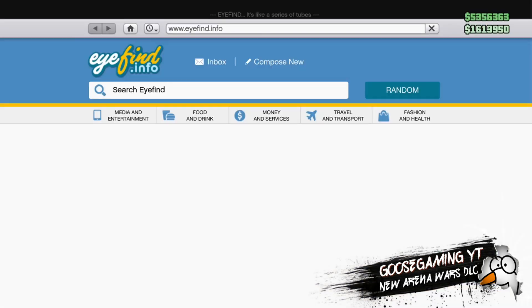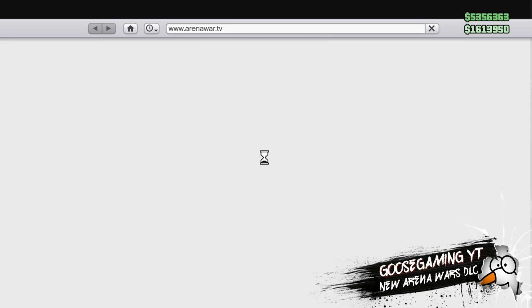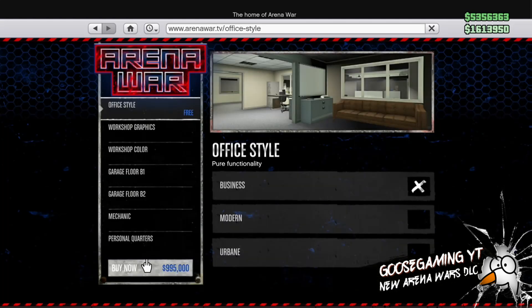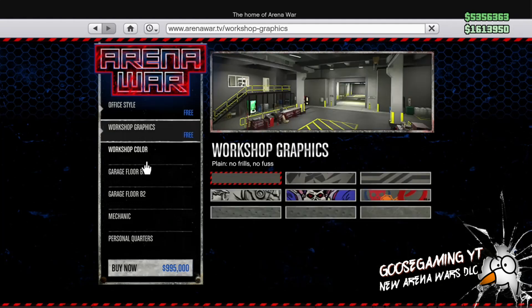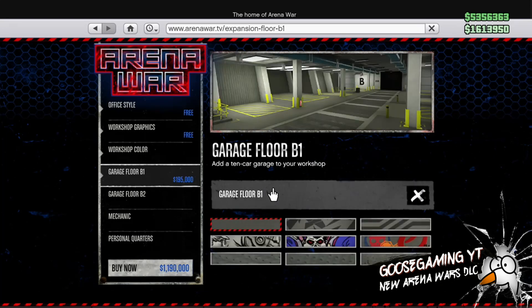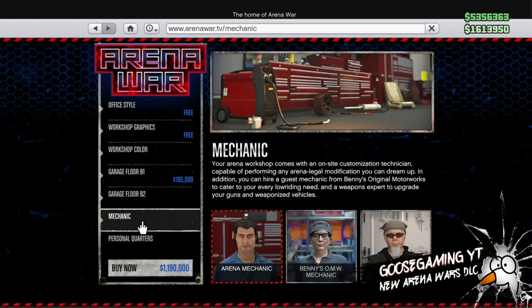So we're going to go ahead and get right into it. You're going to go on your phone, go into Arena Wars. You're going to notice you have the option to purchase a workshop, buy upgradable vehicles ranging from about $35,000 to around $300,000. And then you have customizable vehicles. I think just as a base, you will need the garage floor if you're going to be buying any vehicles, which puts you at a total of about $1.19 million — basically $1.2 million.